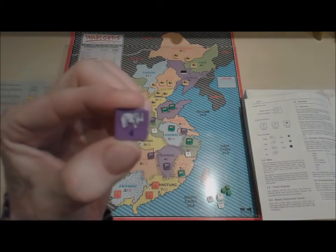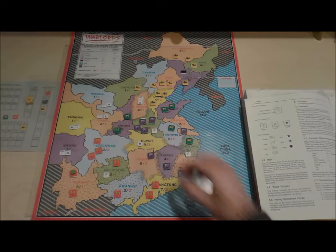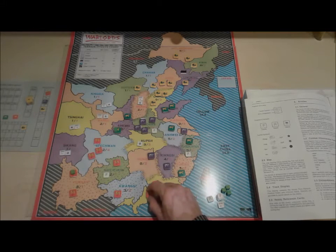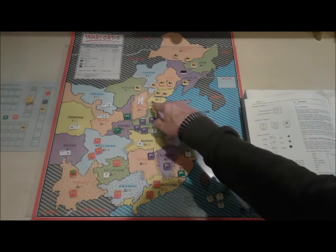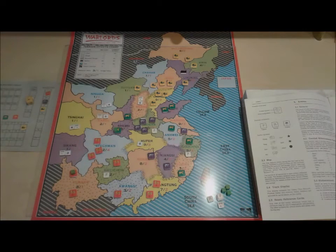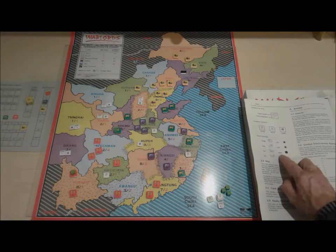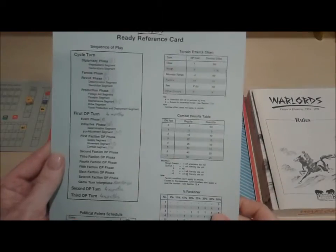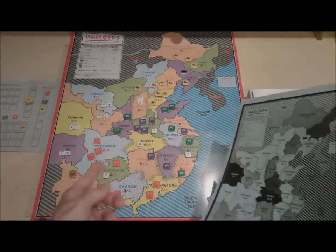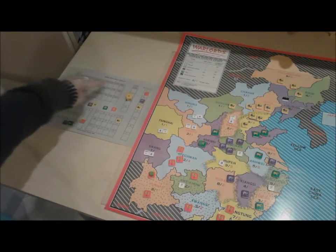You've got the Sun faction represented by lions — red and yellow ones — and green horses which are the Fangs, and the Chang who are dragons on a yellow background. You also have the purple elephants which are the Wu. The Chinese Communist Party, the KMT, and Japan are represented but not in this scenario; they come in later in the campaign game. The game comes with four handy ready-reference cards which also have a map on the back.